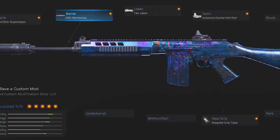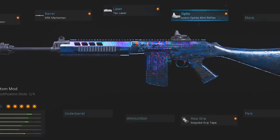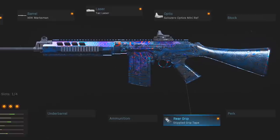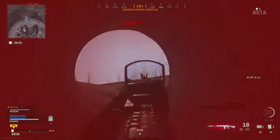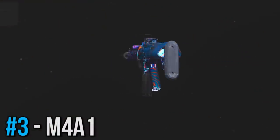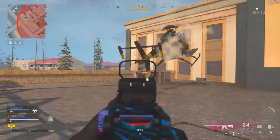On the FAL I'm using the Monolithic Suppressor, the Marksman barrel to extend range and control even more, the Tac Laser for mobility and stability, the Solo Zero Optics Mini Reflex — that one is simply preference-based — and finally the Stippled Grip Tape for better mobility as well. Honestly, this is not my first choice when it comes to rifles, but it is definitely strong in the right hands.